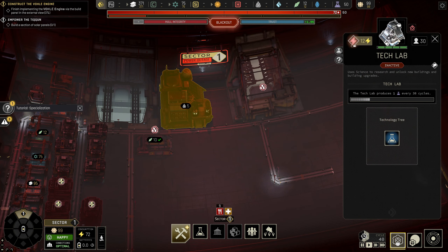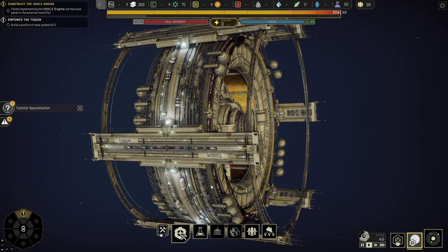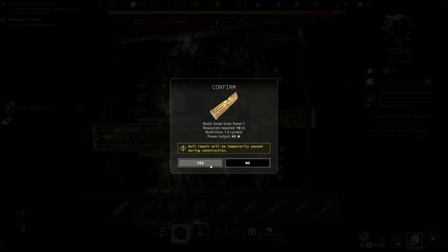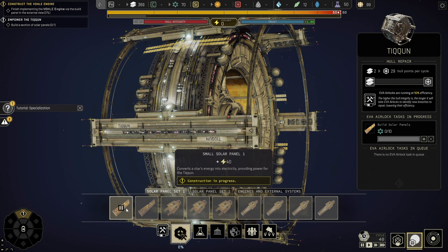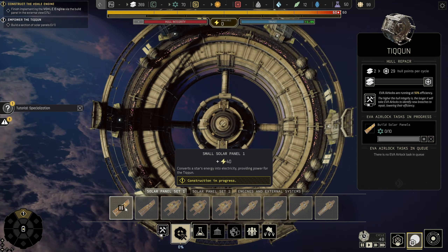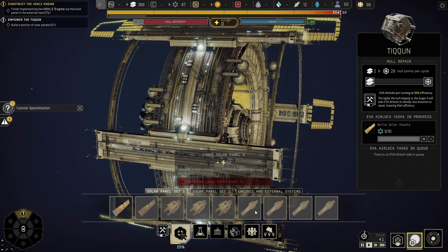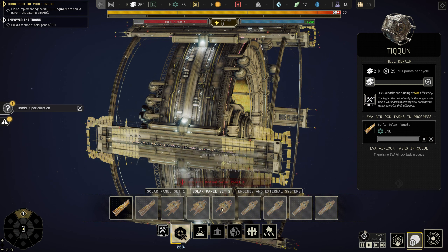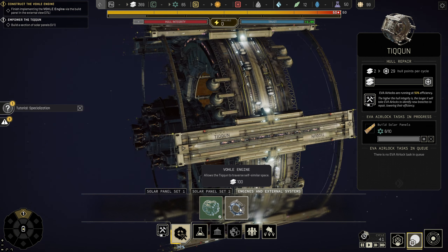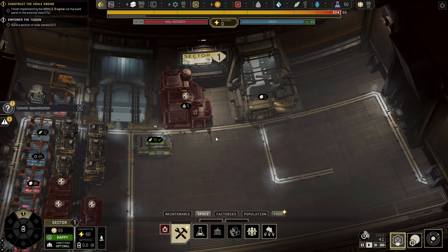The power supply has overloaded — that's fine. We can now go to our external view and build our first solar panel set. It'll start building the first lot of solar panels around the Tycoon station which makes it look pretty cool. You've got various other sets you can build — the second solar panel set goes along the other side. We've got our Vol engine that we need to add at some stage, which we'll need to do soon.